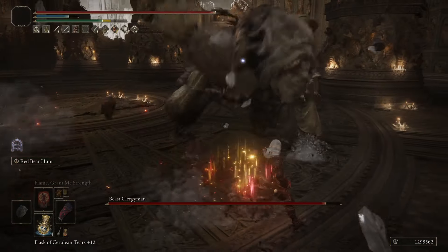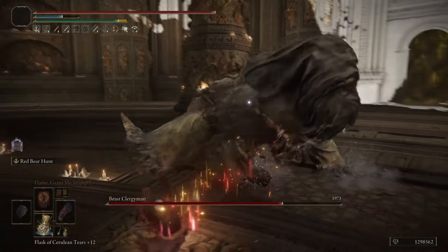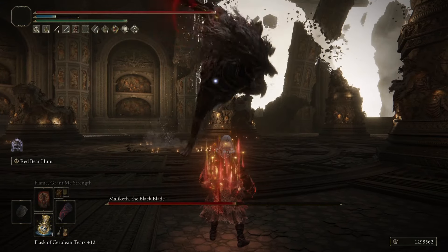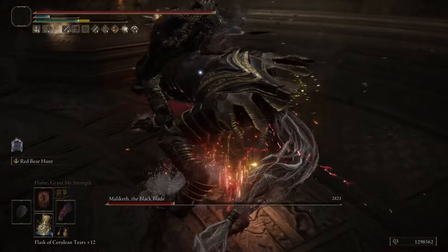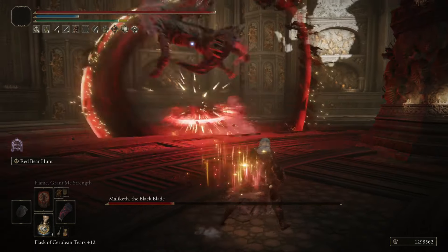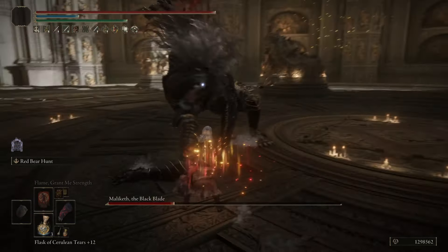Now, I'm not saying this is a Stance Breaking weapon. However, 30 Stance damage is pretty good for a weapon skill. The buff that this received from Patch 1.13 is that it increased the Hyper Armor, which means that you will have less likely of a chance to get staggered out of doing the skill. This doesn't mean that you will not get staggered out of the skill, but what was already a good skill has quickly become a great skill.